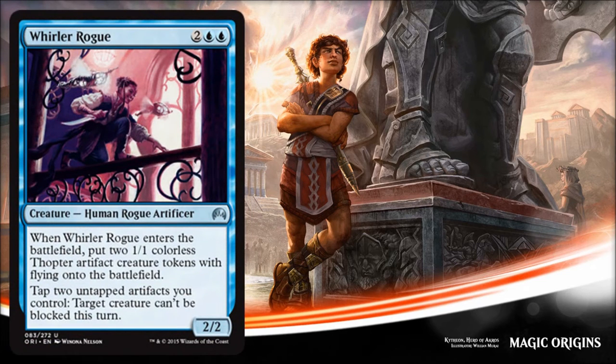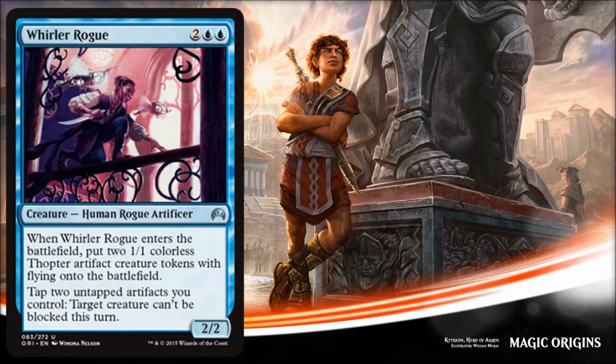Next is Wardler Rogue, and he costs four for a 2/2. When he comes into play you do get two colorless Thopter tokens, which is kind of nice. You can tap two untapped creatures you control and target creature can't be blocked this turn. He's going to be great in that artifact/Thopter deck — that's really probably the only place he's going to shine, but you'll draft him if you're in that deck.